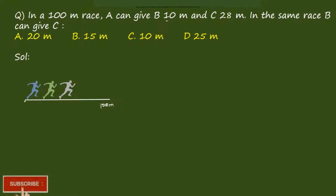A would be starting from 0. A would be here and B would be here. Then A would be giving B 10m. Again, A would be giving C 28m. In the same race, B can give C how much? They are asking.